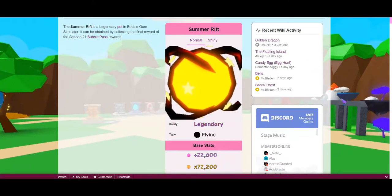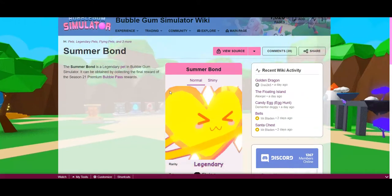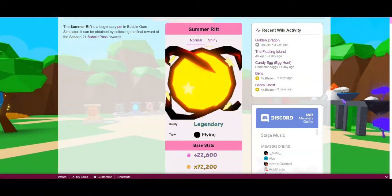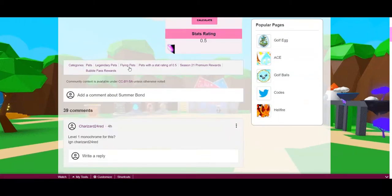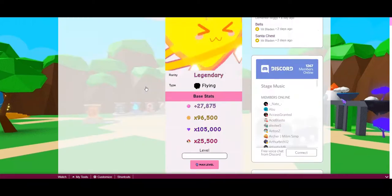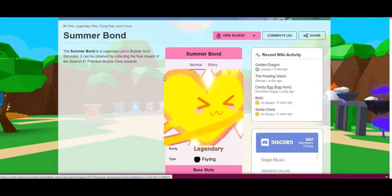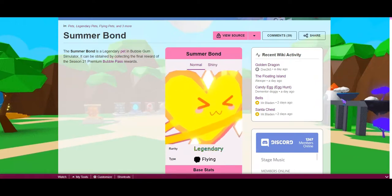And then the other pet is the Summer Bond. This is the Premium pet. Once again, it's just a recolored version — these two pets were both the rewards in the same Bubble Pass, and I think it was the one during the Christmas event. So it's just the exact same pets, but colored yellow. But it also has pretty good stats, and it's still a pretty good-looking pet, so it's not that bad. But yeah, that is the rewards for the Bubble Pass.